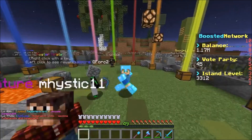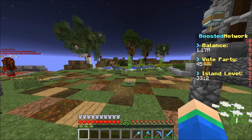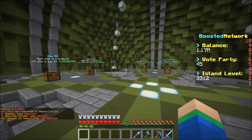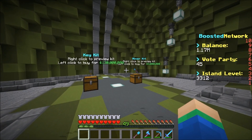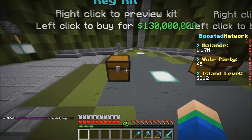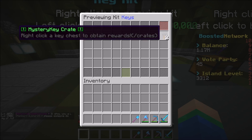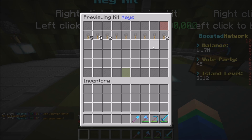That's going to wrap up the crate key opening. Next up, we've got something pretty crazy to show you. If you didn't know, last season it was slash warp kits, but this season it's actually slash warp buy kits, and it spawns you right over here. As a title, you can actually go and buy kits with in-game money or real money. You can buy this stuff in here — it is kind of expensive but it is worth it.